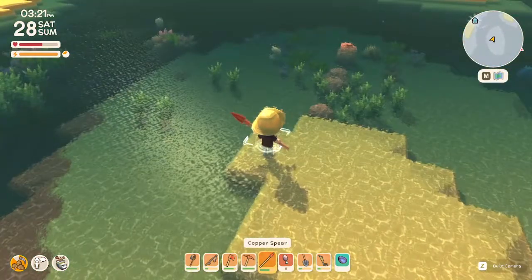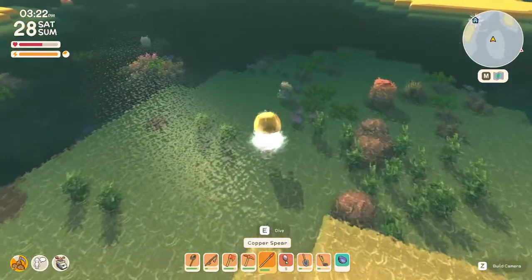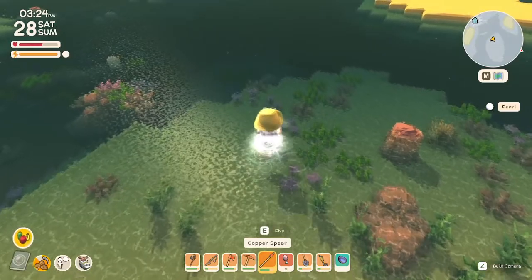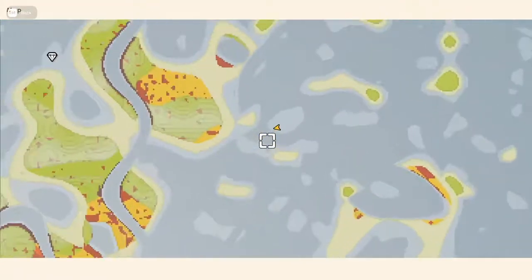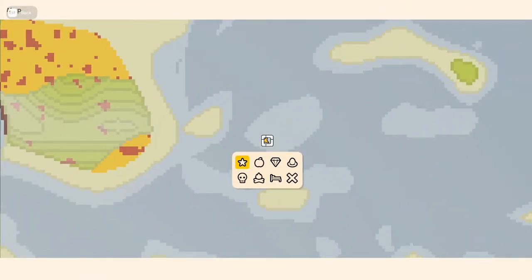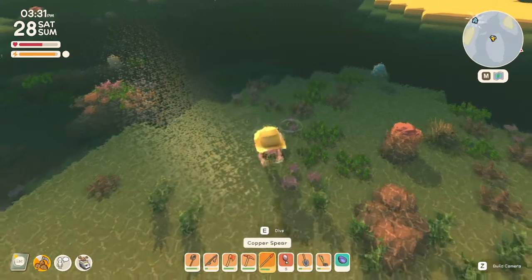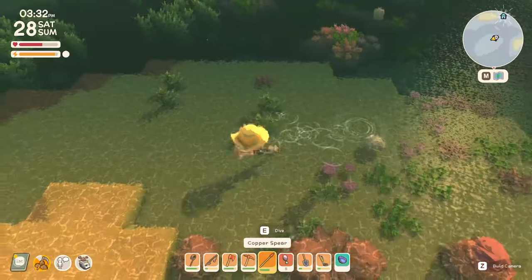Something I came across recently, pretty cool and worth noting, would be pearls. Now, there's a lot that you can harvest from the ocean, but pearls so far seem to be the best. And if you mark them all, I believe they do respawn because the pearl stays there.